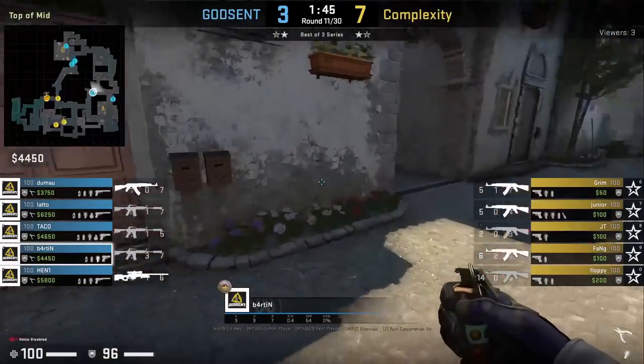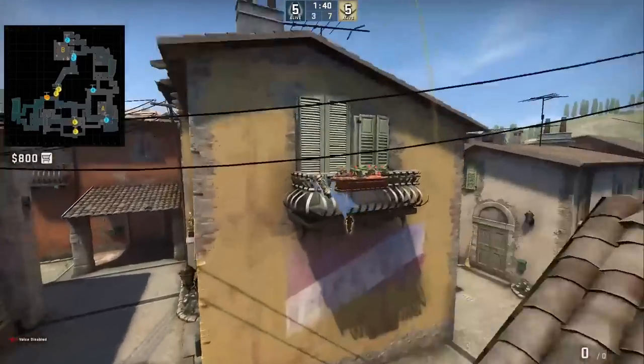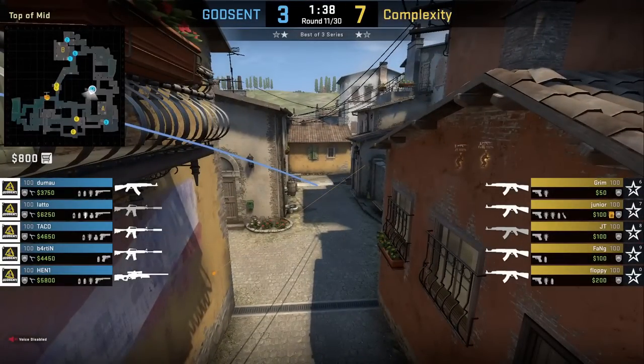Barton has the perfect lineup for a mid flash from long. Standing in the middle of the two mailboxes, aim at the middle of the antenna then left-click throw. Here Godsent are just making it look like someone is peeking off the flash even though they don't have anyone to do so.